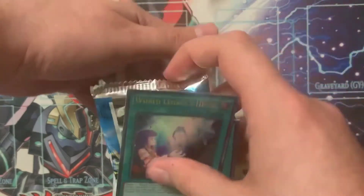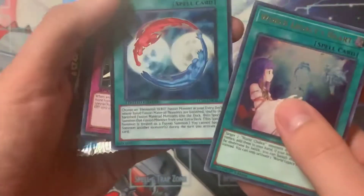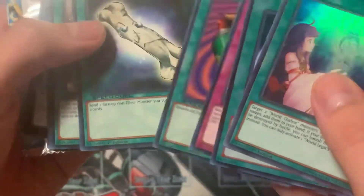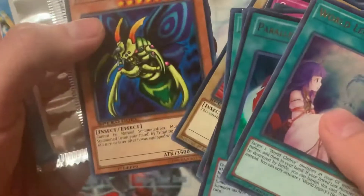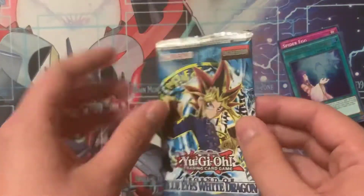World Legacy's Heart in Ultra Rare, so at least we got that. And Paralleled World Fusion from Legendary Collection 2, I think, if I'm not mistaken. Oh, they slipped in Speed Duel cards. Well, that's a bit unfortunate, but we're not here for that, we're here for this.